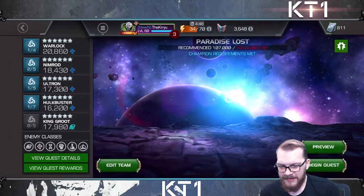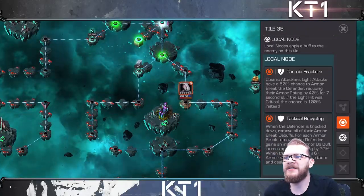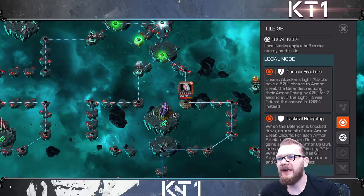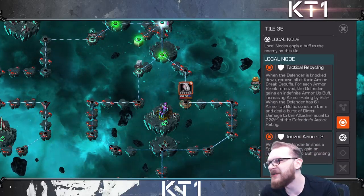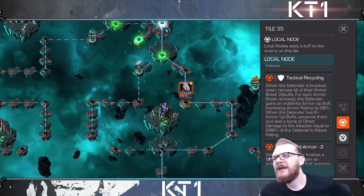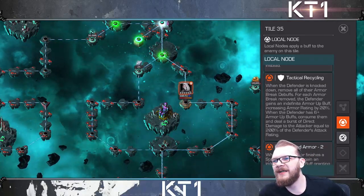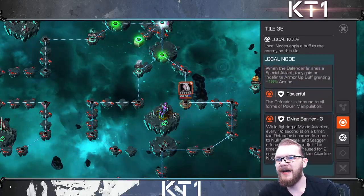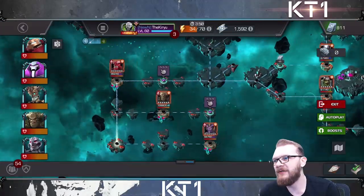Moving on to 7.4.3 — this was actually a very fun path because cosmic attackers deal a ton of damage thanks to armor breaks. Corvus was a real beast: every time you drop a light attack you have a 50% chance to inflict an armor break, and an even higher chance on a guaranteed critical hit. OG Thor works well here too, as does Hercules — pretty much any cosmic champion will have increased damage output. The only thing to worry about is: if you have more than six armor breaks when you knock the opponent down, you'll take direct damage back. So keep it under six or don't knock the opponent down — that's virtually it.